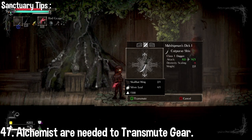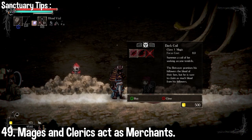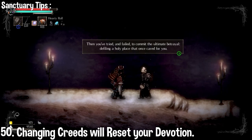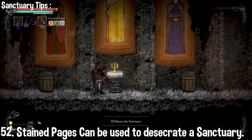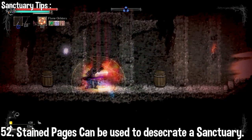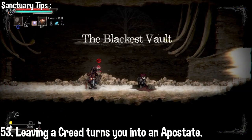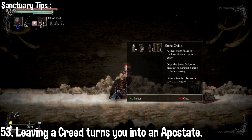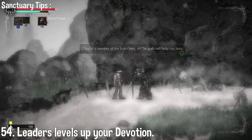An alchemist lets you transmute your gear as long as you have the appropriate materials. You need to use a soul sword on a sanctuary to use the local co-op function. Mages and clerics let you buy certain weapons, armor, spells, incantations, prayers, and miracles with gold depending on which creed you're on. If you change creeds, your devotion will return to one and you'll have to do the work all over again. Using a crystal spear at a sanctuary will change whatever creed it is to what you're currently on. Using a stained page at another creed's sanctuary enables the purging of said sanctuary — however, you will have to kill the NPCs within it and will be trapped inside until everyone is defeated. Leaving your creed to join another makes you an apostate, resulting in you being unable to return to the creed you left. There is an NPC who can forgive you of this sin, but this still returns your devotion to one.